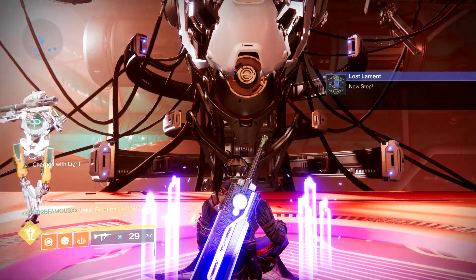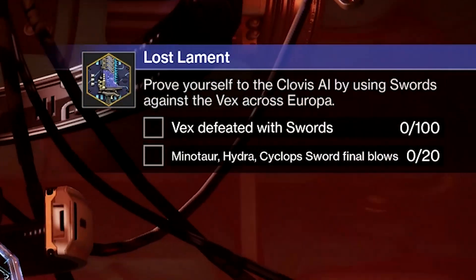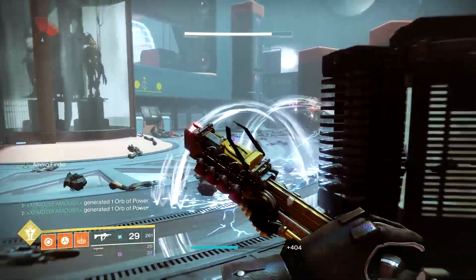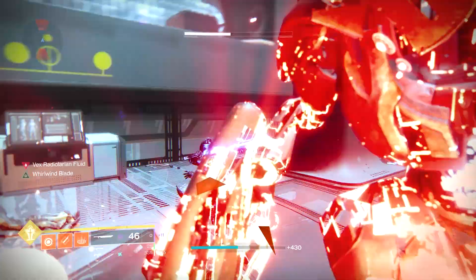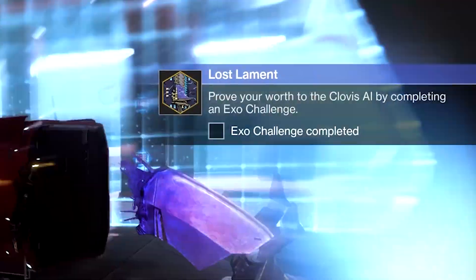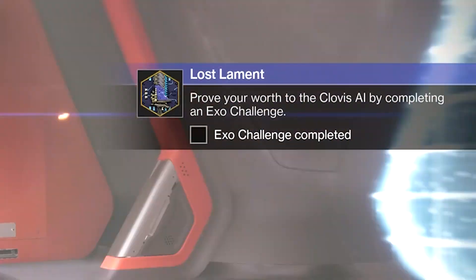Once you talk to the Giant Exo, the next step of the quest is to kill Vex with a sword. You're going to have to kill 100 Vex and 20 powerful Vex — Vex with yellow bars or orange bars. Pretty self-explanatory: whip out a sword and kill the Vex. I went over to the Perdition Lost Sector in Cadmus Ridge — it's a lost sector filled with Vex — and ran it five or six times until I got it completed.